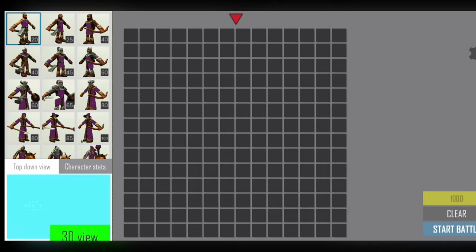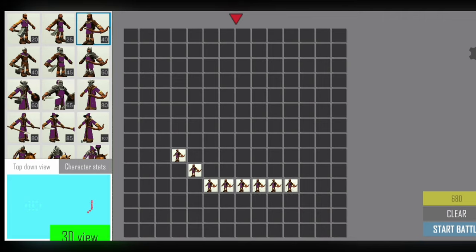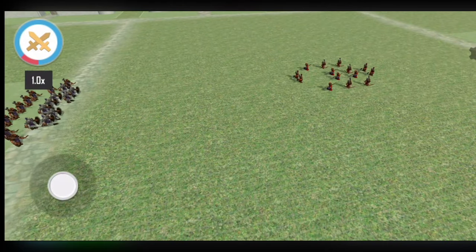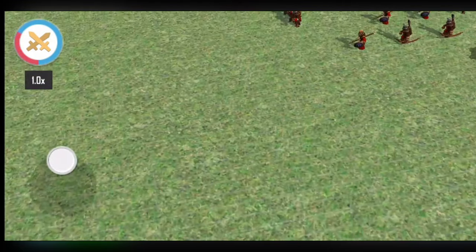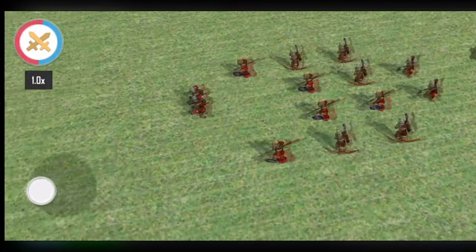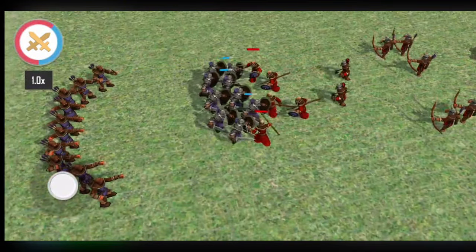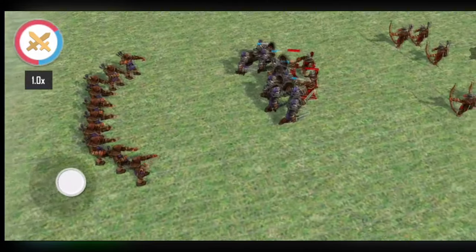Maybe the next one will be harder. Hopefully there should actually be some combat. We're going to get rid of the cavalry and just make a smiley face of archers. And then we're going to get a load of shield infantry at the front. What kind of army are these guys bringing? They've just got spearmen. I don't think their archers are going to do much against my shielded guys.